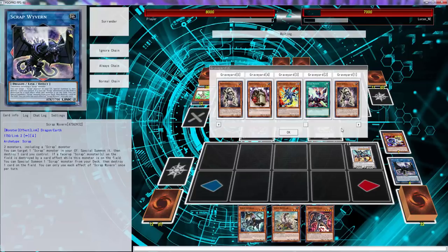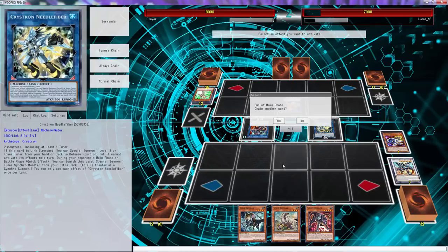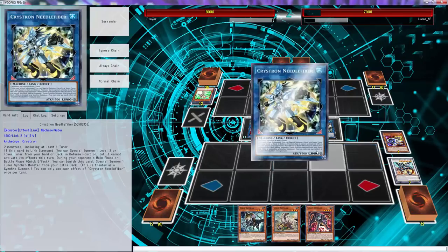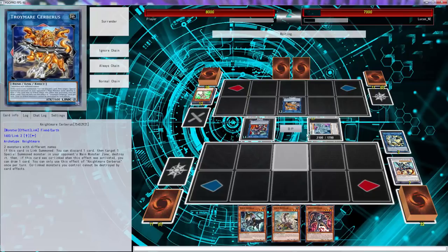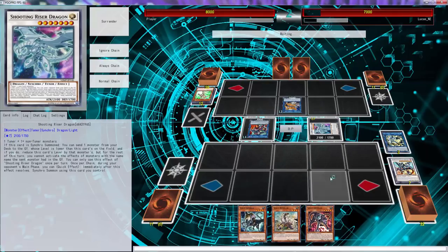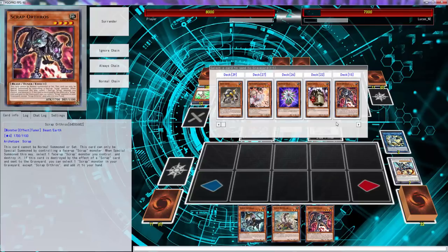He killed this and now we just set up for next turn and we'd be able to win. He can attack me. We activate that, get a Shooting Riser. Riser activates - he's probably not going to use Borel Load's effect. Now we can just dump something we don't want in our hand to the graveyard, like a Glow-Up Bulb.